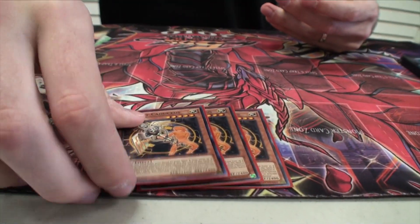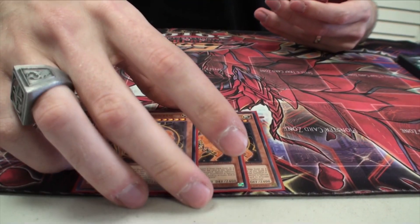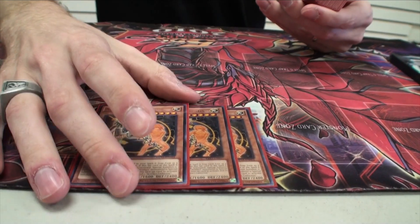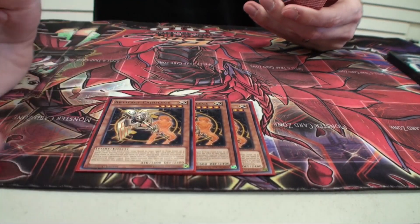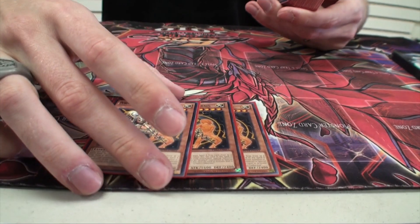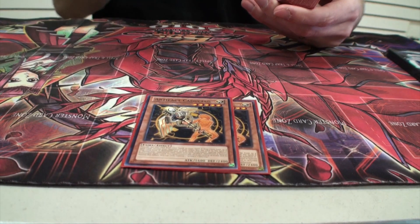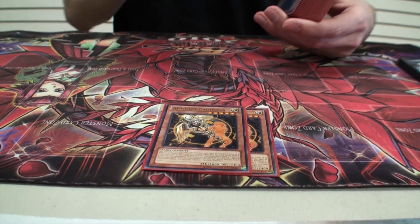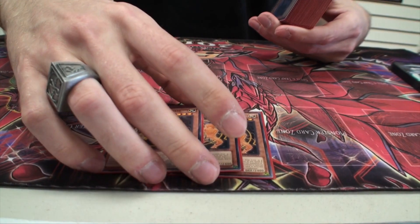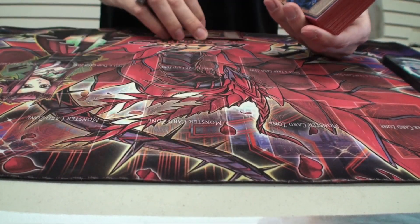Next is Artifact Caduceus. They all share the same effect — when you set them as spells and traps and if they're destroyed by a card effect they get special summoned. His specific effect is when he's special summoned, every time an Artifact Monster is special summoned you draw one card. Run three, no less. It's good draw power.